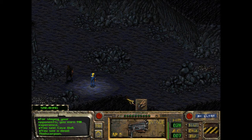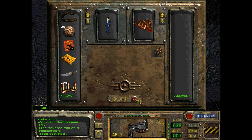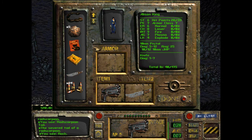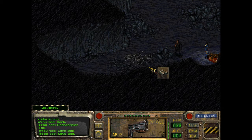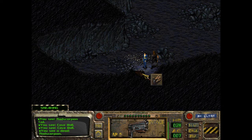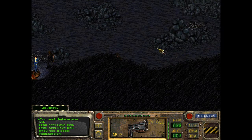Now what about this? Oh! We got something — a rad scorpion tail. Is that annoying? We have to drag it to inventory and then look. The severed tail of a rad scorpion, it weighs 20 pounds. We return this to Shady Sands and they'll probably be really happy with us. Maybe. I got 115 out of 175 weight, so I can't get too many more tails.